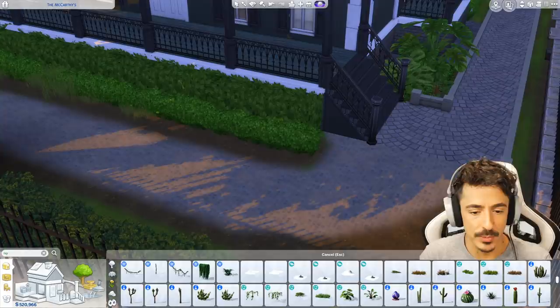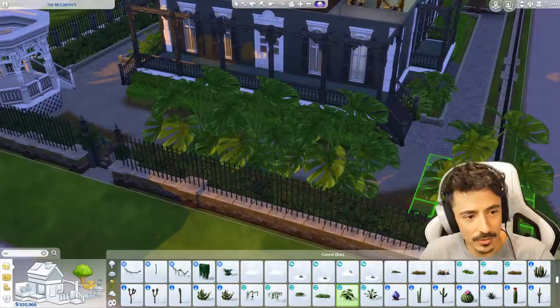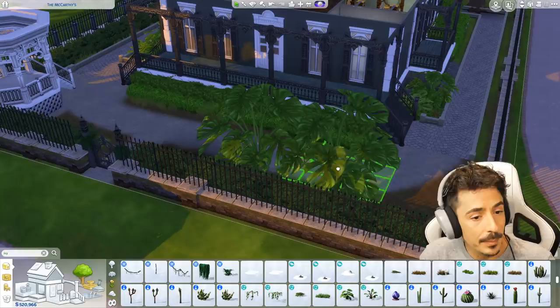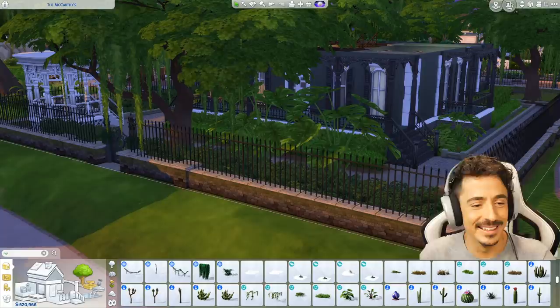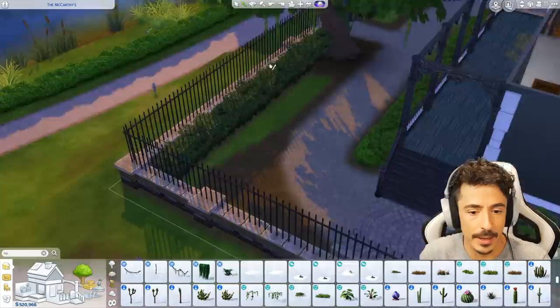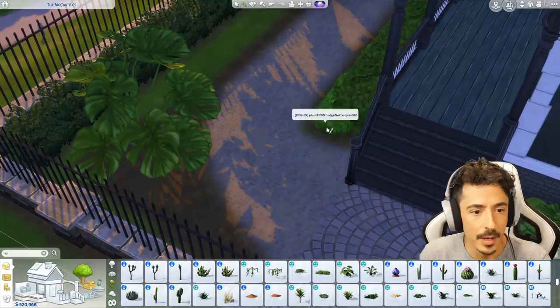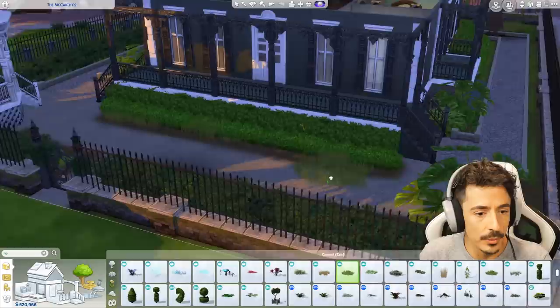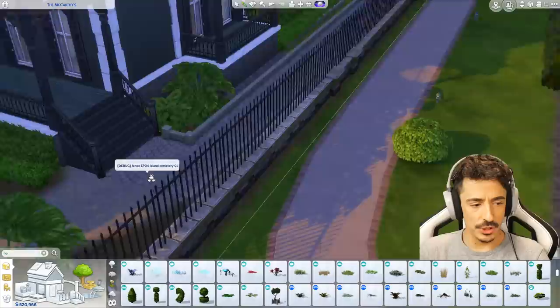I can't bear seeing people plonking plants down and they're all in the same direction — just by rotating and putting them in different places it looks a little bit more natural. That's my one landscaping tip. I'm going to put a big leafy boy here — a big big one actually. I'm going to line this little area with stones as well I think, but I'll do that off camera because that's just annoying. Let's get this back up again — my posture, for goodness sake.